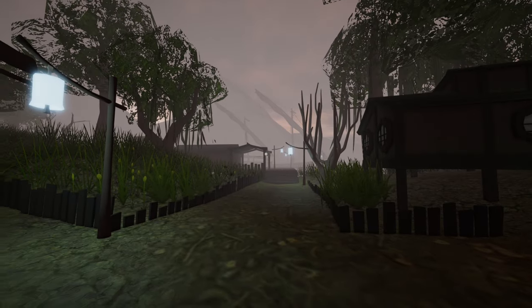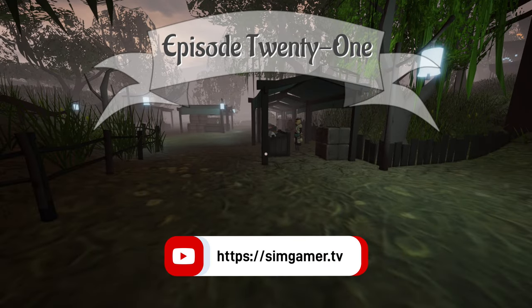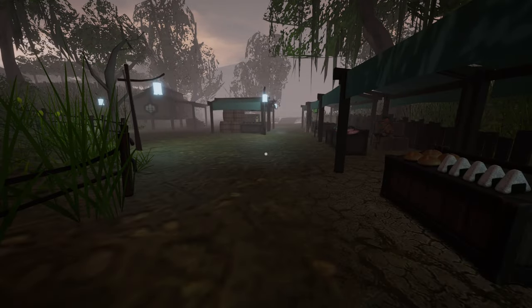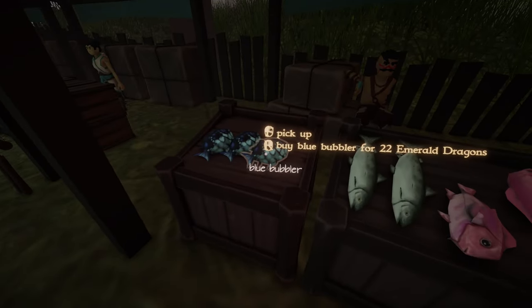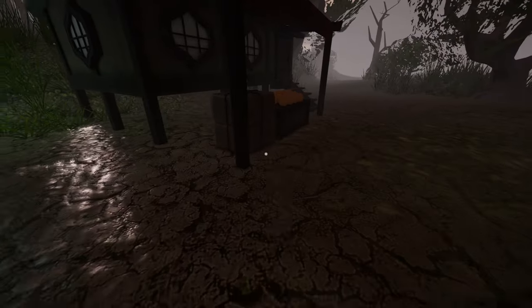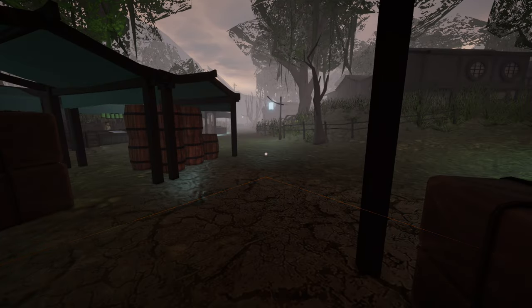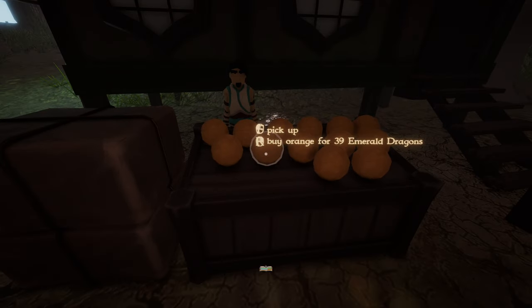Hello sim gamers, welcome back to some let's play Sailwind. We are hanging out in the Firefish Town market. I'm probably going to buy some snacks and stuff for us to eat along the way. This fish is very good at feeding a lot of hunger bar, but so are these oranges. I'm going to snag one of these and grab another one to put in my pocket.